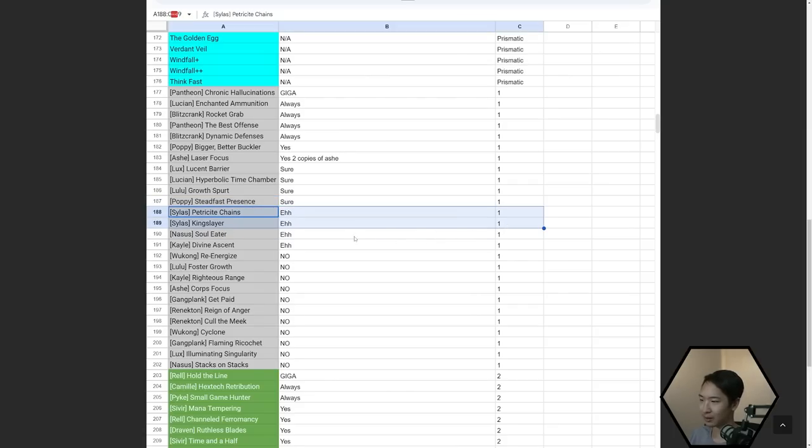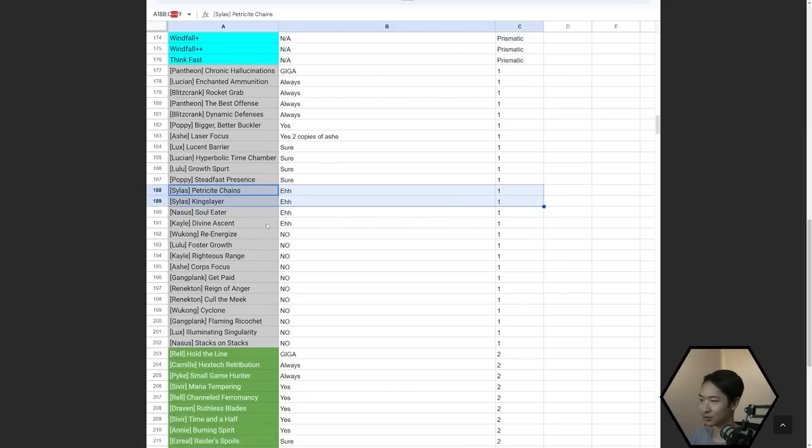Silas is good for Anima Squad, so same Anima Squad rules apply — same with Nasus Soul Eater. Divine Ascent — if you have maybe three copies, go for it. Re-Energize and the rest down there — probably not.